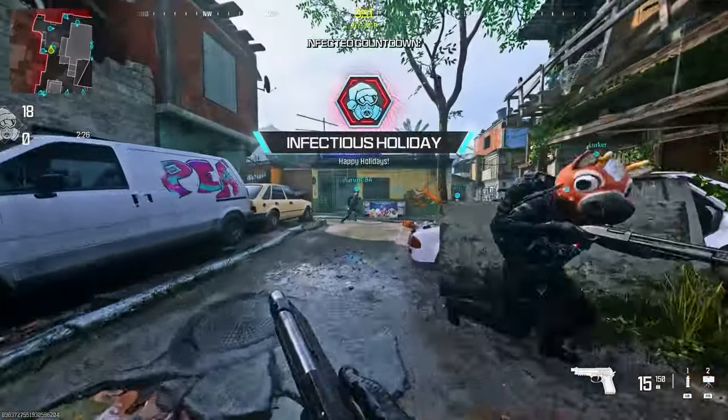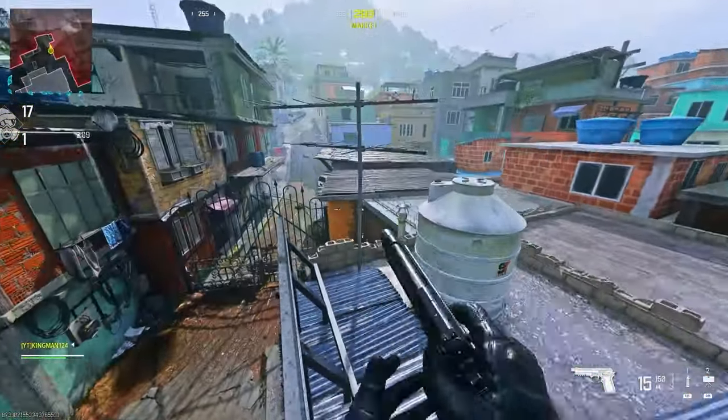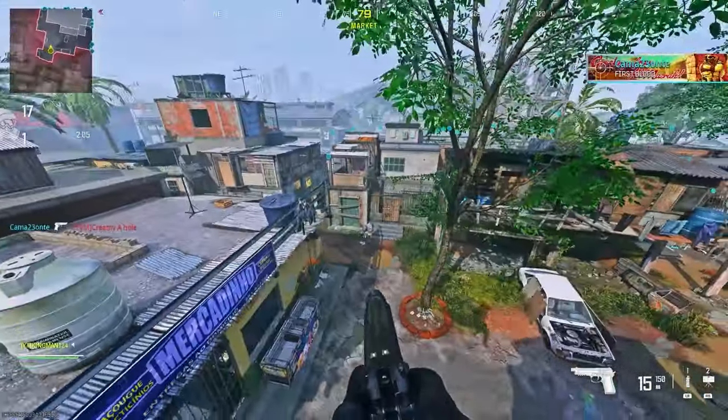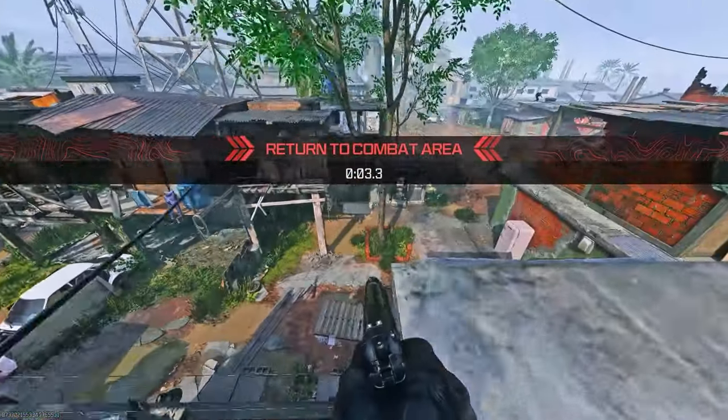To do this crazy underpass infected spot, all you want to do is make your way to my location. You want to run and jump up here and climb up. You then just want to climb on here, jump up on the barrier, run and jump over to this roof. You can then walk across the barrier and jump over here.